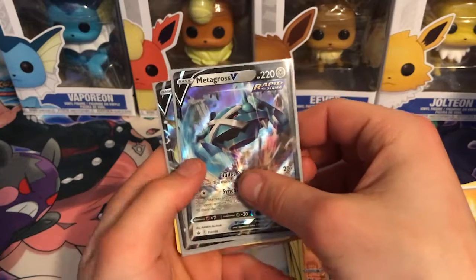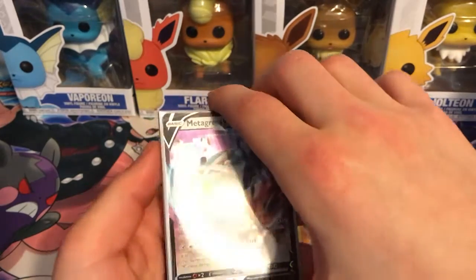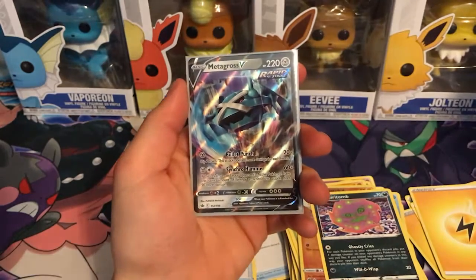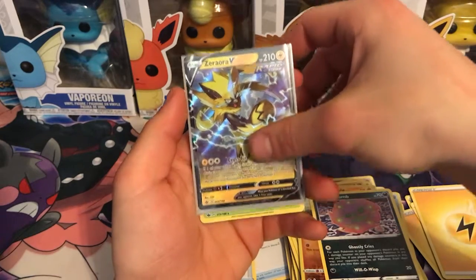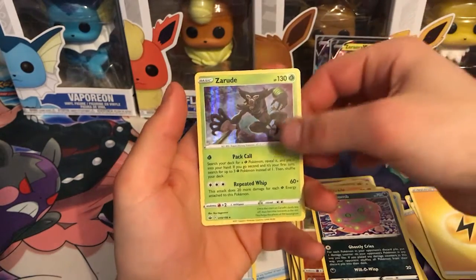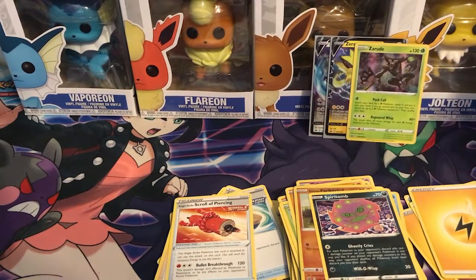Three hits overall — not bad. Two Vs, no V Max sadly. I warned you all the hits were going to be rough on this one. We got a Metagross V, a Zoroark V, and a holo Zarude. I can't complain — we got some hits. Since we're already pushing about 17 minutes, we're going to make this a part one and part two video. Be on the lookout for part two next week. If you enjoyed the video a like would be greatly appreciated — y'all have a great day, be safe, peace.